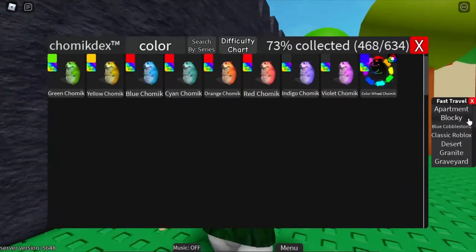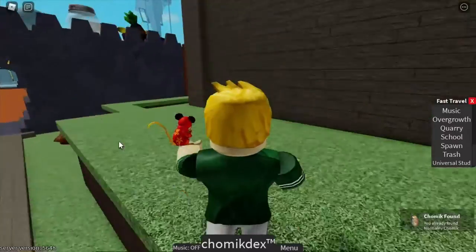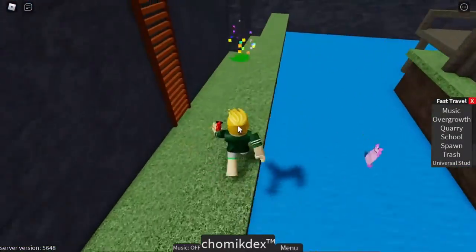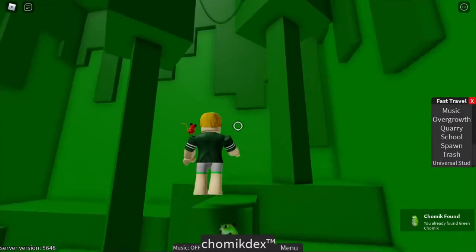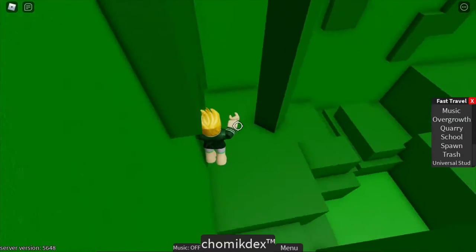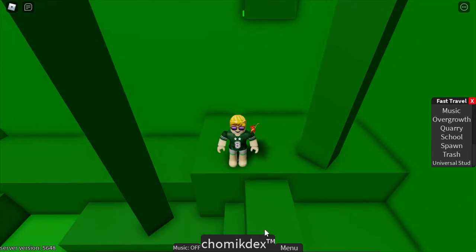The first thing you want to do is go to the spawn area for the green Chamek. The green Chamek is over here, and you've probably found it already. Go right here and then the Chamek is right here. There's a button right here that you want to press for the RGB realm.